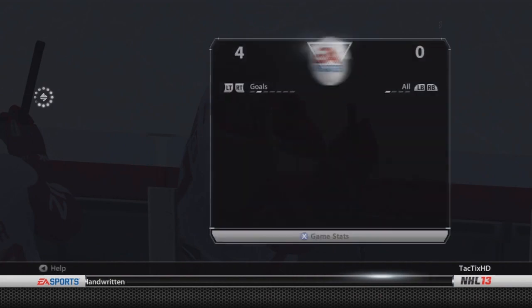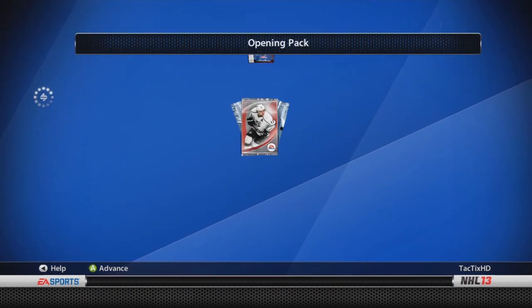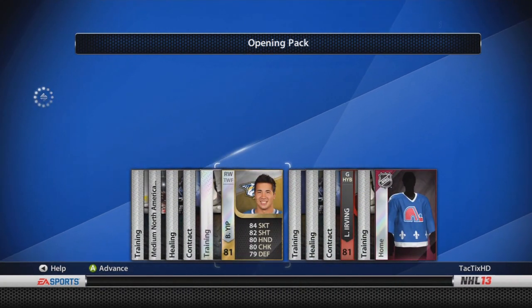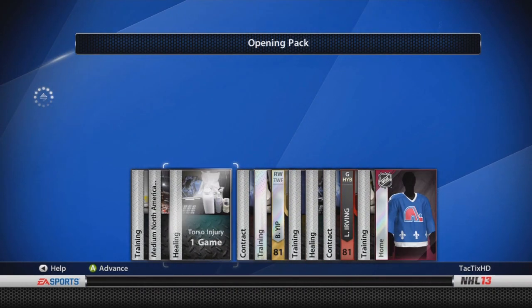I think we were like 3-1 or 4-1 on this episode. I don't really count the loss where I got disconnected from EA, and I don't really count the win where I didn't do anything, so I think we were like 3-1 or 4-1. At the end I opened my season ticket pack — nothing really too good: an Assistant Captain, a Training card, a Nordique's jersey, and an Arena. That's about it.